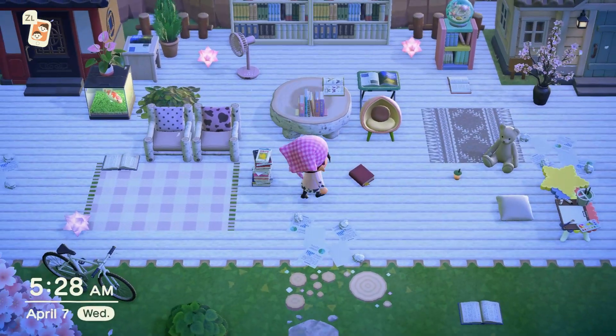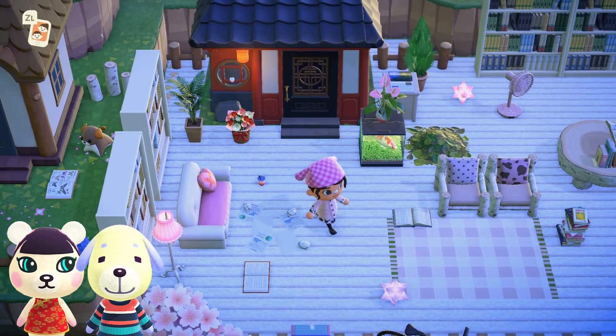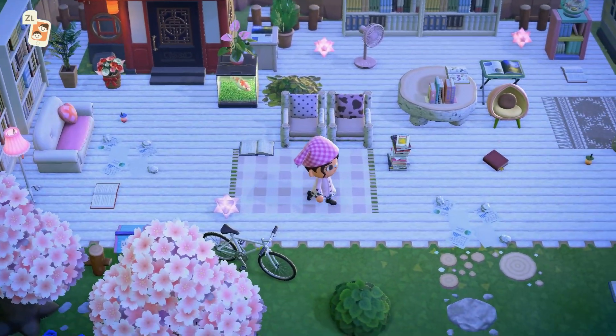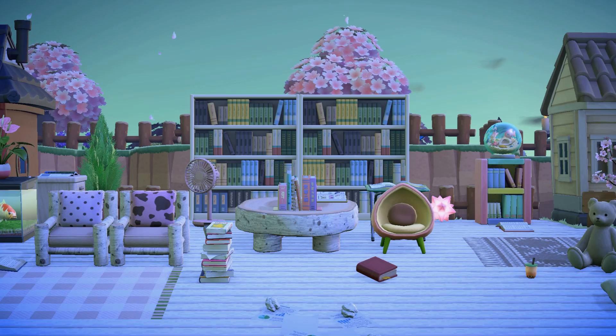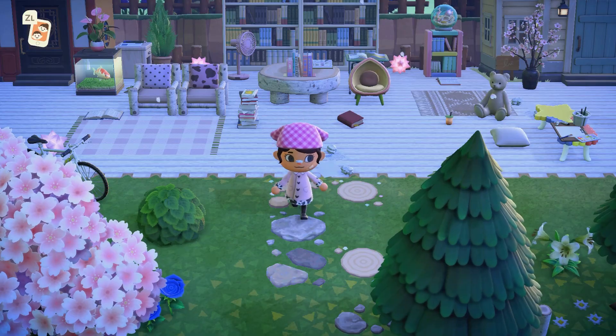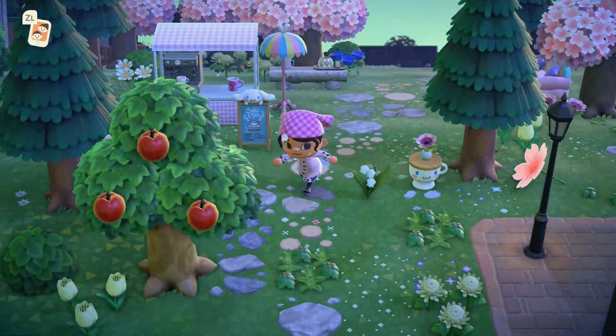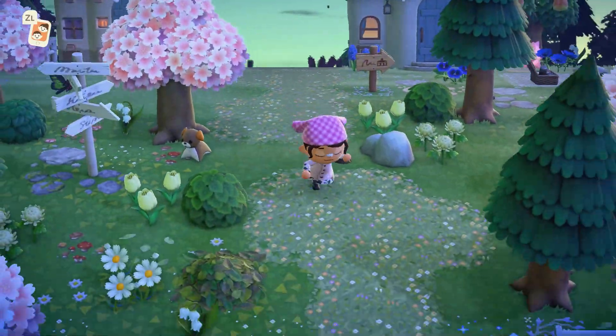That actually leads straight into our library build, which I am obsessed with. I have two of my favorite villagers living here — it's Pico and Daisy. I also built this on stream and I really love how it turned out. Bookstores and libraries are really safe spaces for me, so I wanted to recreate that on Waffle Leaf. It does look a bit busy and cluttered, but that is kind of a motif throughout the island — I much prefer it this way than it looking too bare.